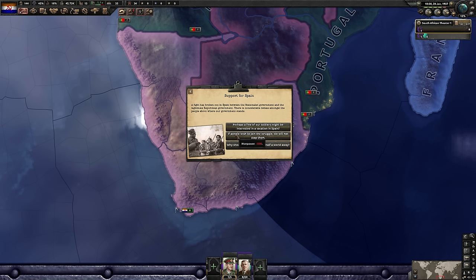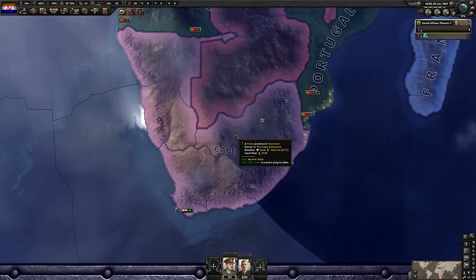We will be supporting an enemy, sure. However, once the Spanish Civil War ends, these guys will be returning, giving us a national spirit which will improve our military overall. So I think it's worth taking the second option and giving up 5,000 manpower.